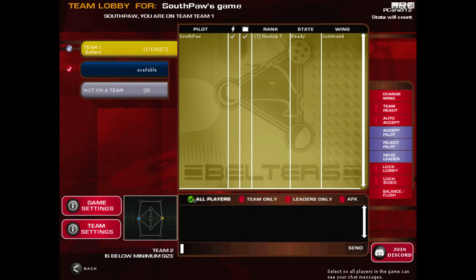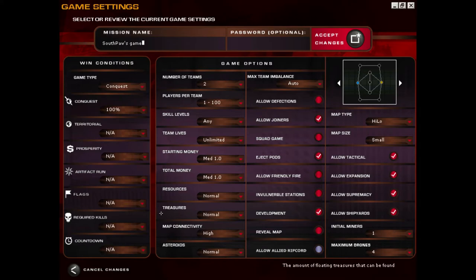One thing worth bearing in mind is the chat settings down here. You can filter chat between all players, chat to just your team, or chat to just the commanders. Generally you're going to want to leave that on all players. Before the game launches, you can also look in here and see what the game settings are — we'll go through these in another video. Important things to pay attention to are the tech paths that have been selected, the money settings, and the map.